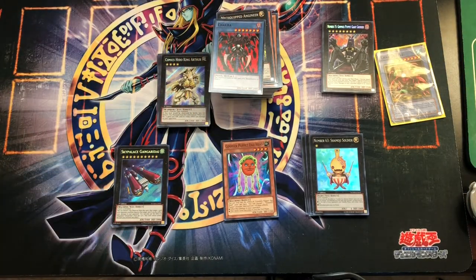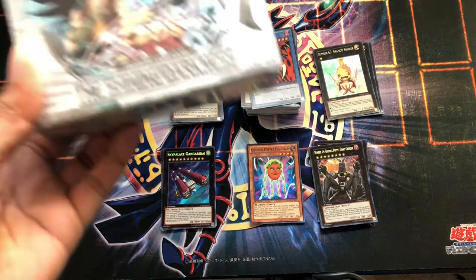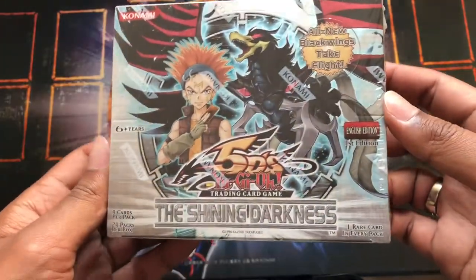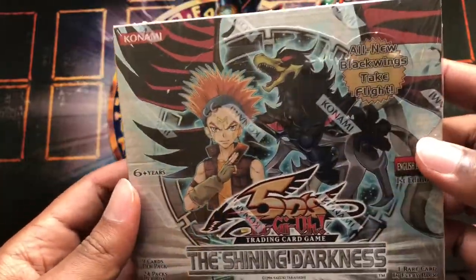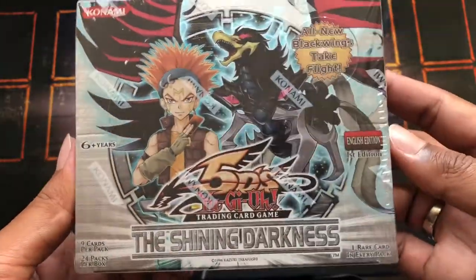Stay tuned — I have more videos coming. I have five boxes of Battles of Legend Armageddon to open sometime this month when it releases, one box of Rise of the Duelist when it releases in August, and 16 megatins of the 2020 megatins releasing in August as well. In September I'll also be ordering a case of Dragons of Legend: The Complete Series — I have not opened any Dragons of Legend booster boxes, so that's why I'm getting the whole case. I'll probably also order three boxes of Legendary Duelist Ranger Raw. Like, comment, subscribe — I'll be opening a lot of the newer products on this channel. For my 100 subscriber video I'll be opening this box of The Shining Darkness — it's a first edition box with obviously some great cards in here. Please give me 200 subs — that would just give me an excuse to open it, honestly. Take care, thanks.